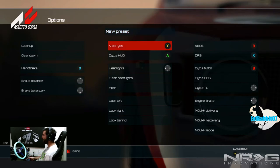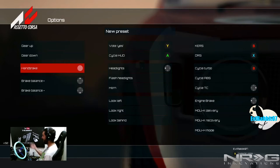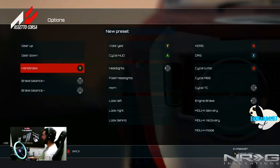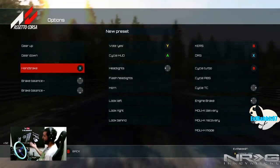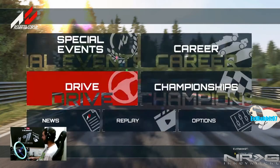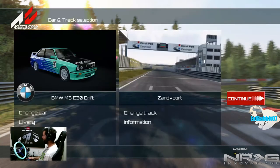We can map anything. I have my handbrake on X — just hit the X button. If I want to switch it, say I want a paddle or a different function, I can put handbrake on Y, go back to X — whatever I want. The ability to map controls is actually extremely awesome.